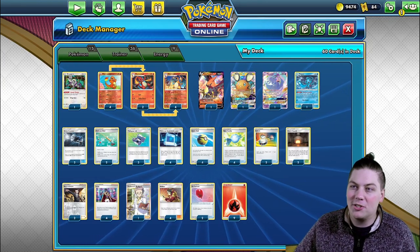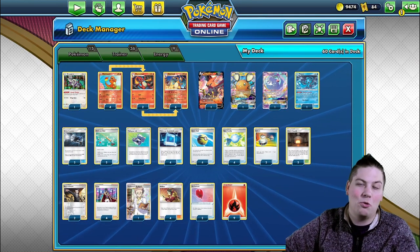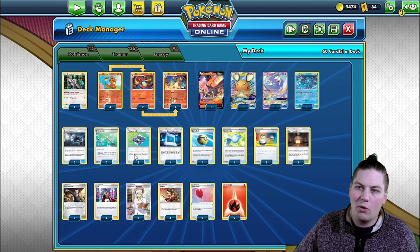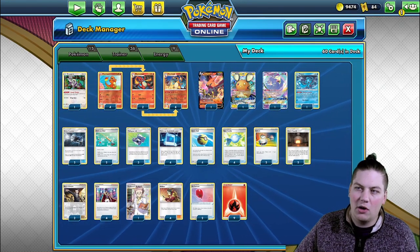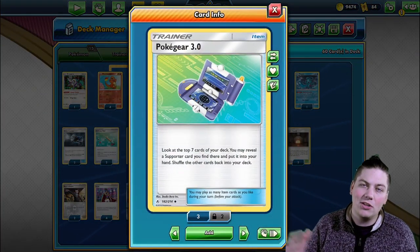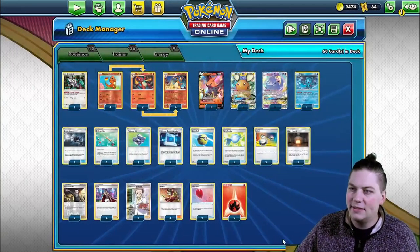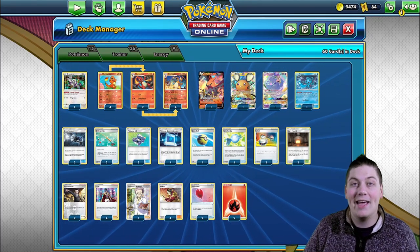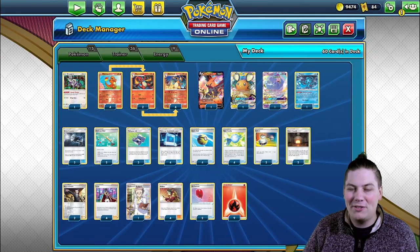In the trainer lineup: four Rare Candy, four Quick Ball, four Pokemon Communication to get Charizard out efficiently. Two Giant Hearth, two Switch, two Ordinary Rod, two Greycatcher, two Air Balloon, and three Pokegear. Pokegear is excellent for fishing out Welders and Leons from the deck. Nine energy rounds out the list — let me know what you think and enjoy these games.